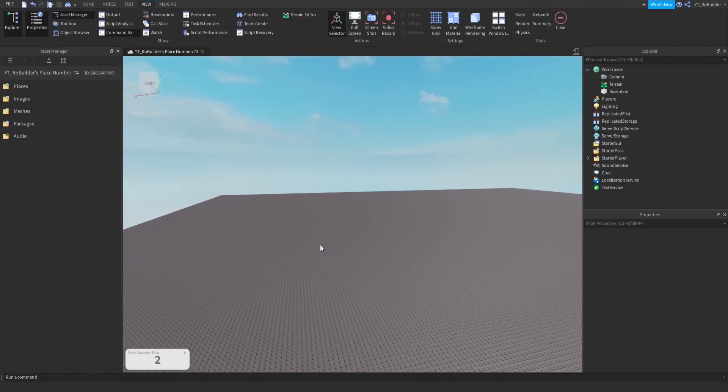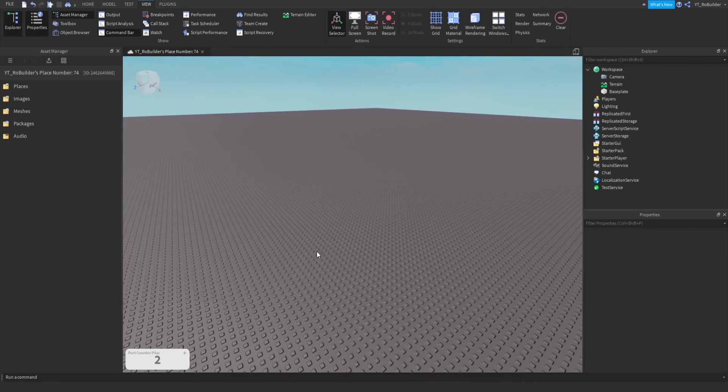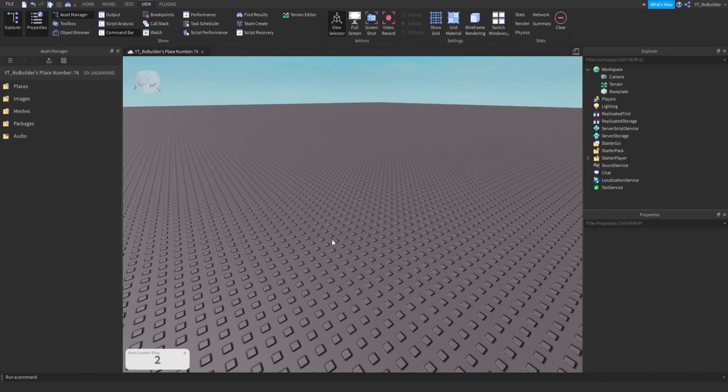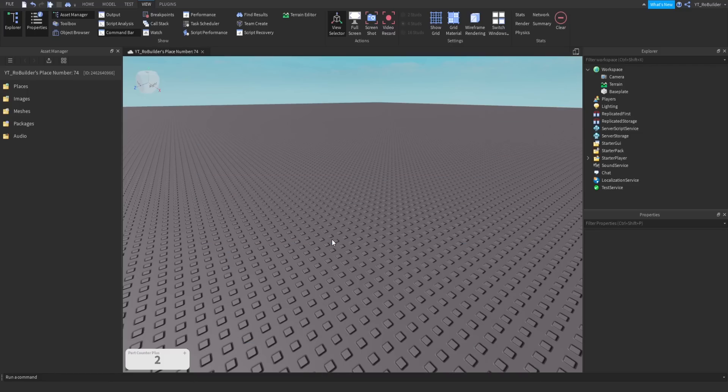Hey guys, welcome back to another video on the Road Builder YouTube channel. Today I have a cool idea — I'm going to go into the toolbox and try to find some sort of asset pack or a huge kit, just one free model that has a bunch of stuff in it, and try to build a map out of all the stuff in that free model. First idea: make a map using only free models — but no, I want to challenge myself more and only use one free model that has more than one asset within it.